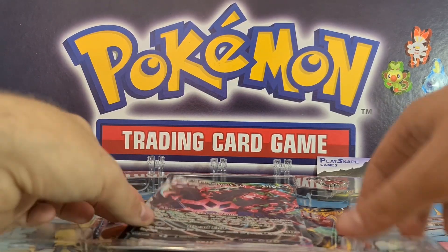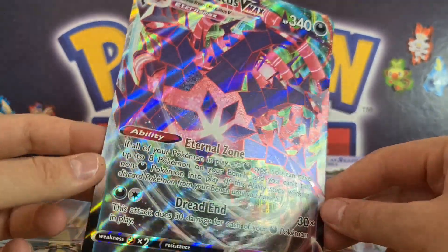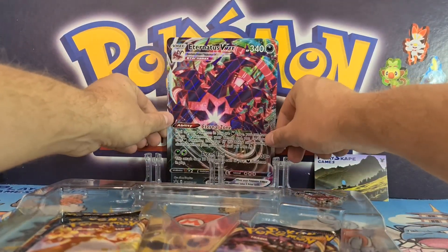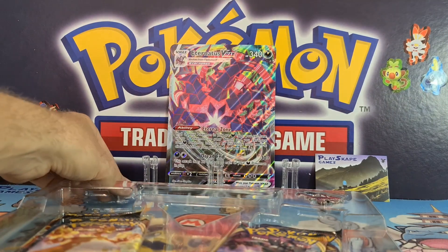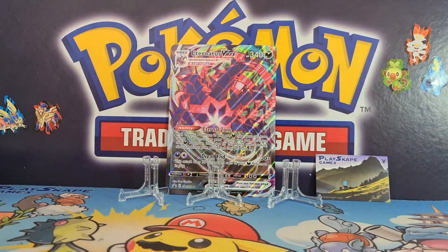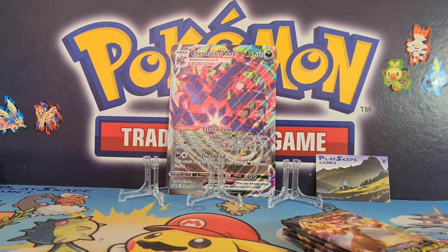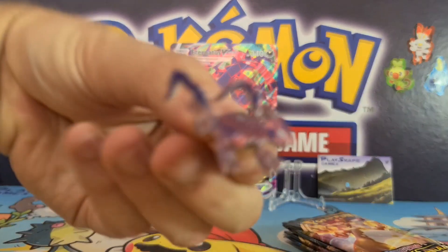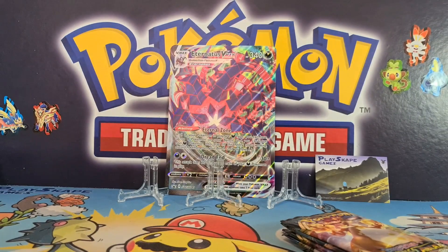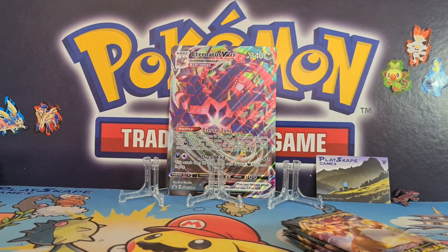I haven't listed the jumbo cards yet but I probably will, because some people actually collect them — and the Eternatus VMAX jumbo is absolutely beautiful. There's also a pin badge, and we've sold a few of these already. This Eternatus pin badge is available to order — it's very nice. It also comes with a code card for the online game, and those codes are being sold on our website.